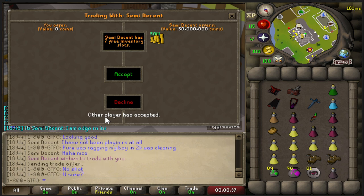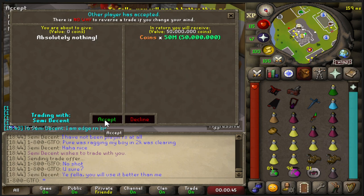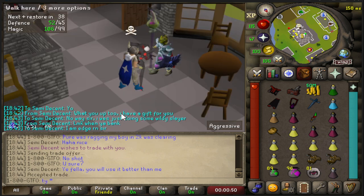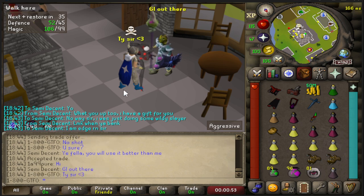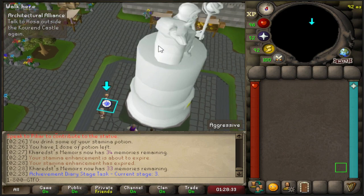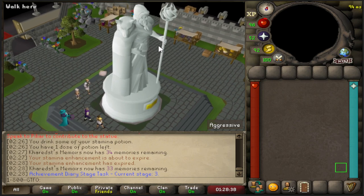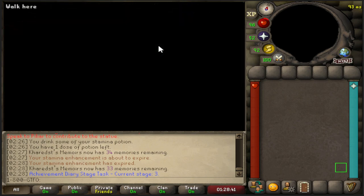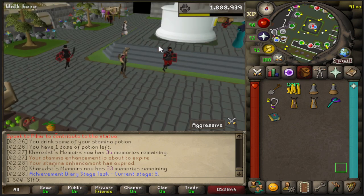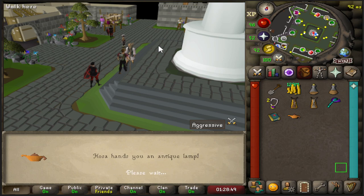I want to give a quick shoutout to my boy Semidecent — he's a med level I met, level 97 with Crystal. When I met him I thought that was impressive. He decided to donate me 50 mil, which I'll be using for content for you guys — maybe something stupid like risking maximum multi. I did finish the quest A Kingdom Divided because I want to attempt Phosani's Nightmare on the zerk, which feels like suicide, but I've seen other zerkers do it so I'm sure I can learn it. But yeah, if you guys want to see more content like this, make sure to hit the like button and subscribe. Peace!